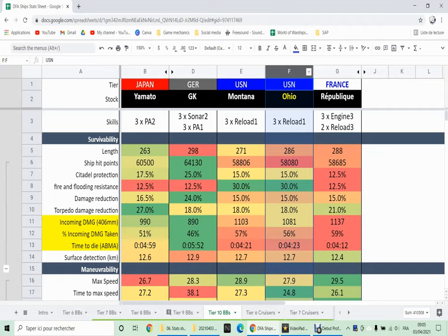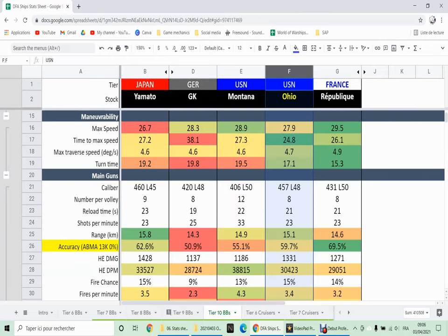Survivability is very similar to the Montana, which means it is not very good — it's not as bad as the French, but it's not much better. The maneuverability is not bad; it's not as fast as the Montana but it's much more maneuverable. Middle of the pack — it's quite a maneuverable ship.